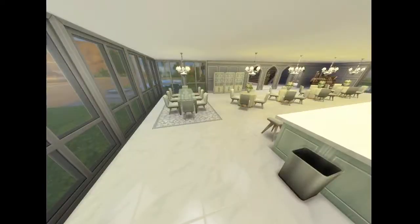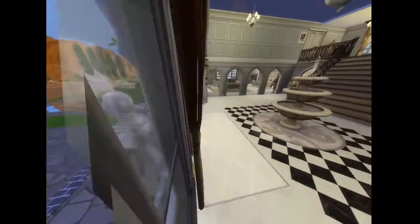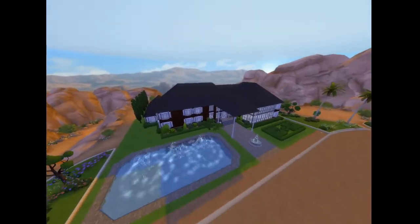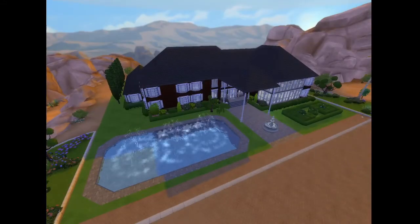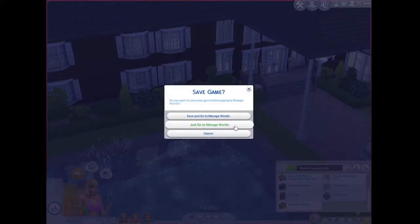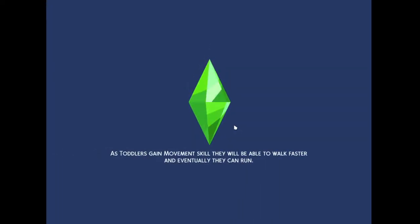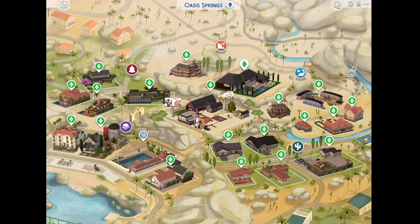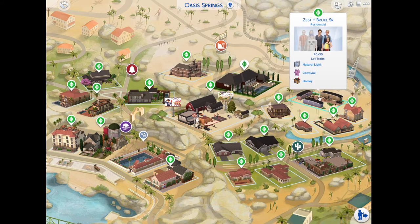I remember seeing Johnny Zest in The Sims 4 for the first time during my Let's Play, and I was just like, why is there someone named Johnny Zest in this game? Like that can't be real, right? It was such a weird thing to have in the game, but I kind of liked it. So next time in The Sims 4, we are going to take a look at our next house — I think we're going to look at the Zest and Broke Senior house, because I think that's the perfect way to transition to the next one.